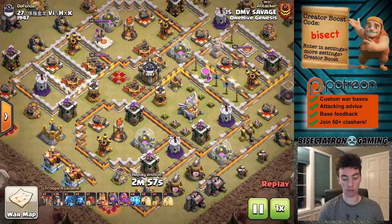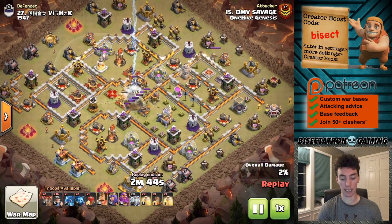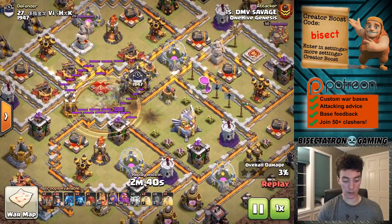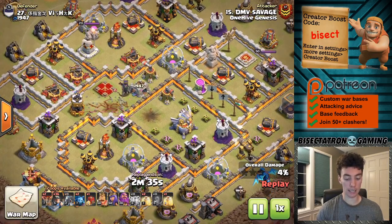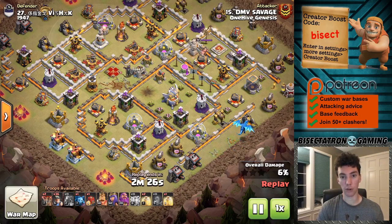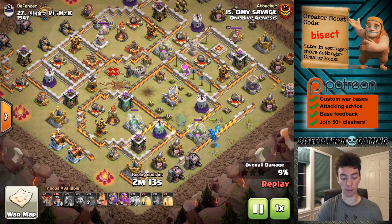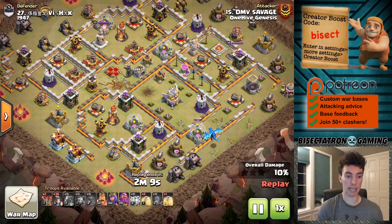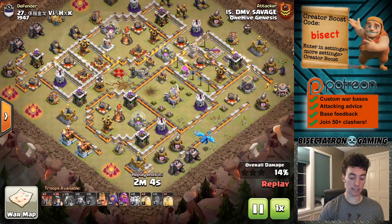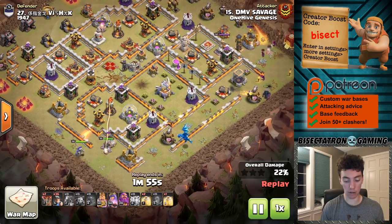The last attack also uses the lightning spell, but I wanted to show it for great use of the e-dragon as well — something I always push on the channel that people don't use enough, but against the right base it gets a ton of value. The lightning spells here take out the queen, the clan castle, and an expo. This pairs well with mass miners because it neutralizes worries about a dangerous clan castle — a dragon, headhunters, or even a witch or ice golem can be a real problem for miners.